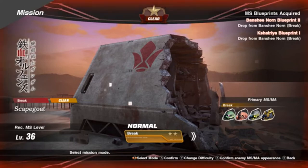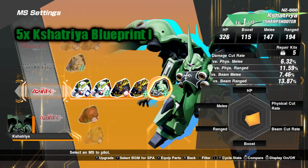The first blueprint is going to be in a Break Mission where you're fighting Banshee, and you'll have Kashashia with you as well. All you gotta do is beat the Break Mission for Scapegoat on Directory Seven. The recommendation level is 36 — this is not a too bad mission, but you're getting to basically most of the in-game stuff, so Directory Seven is pretty far to get. You need a total of five parts for the first blueprint.